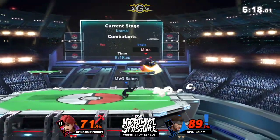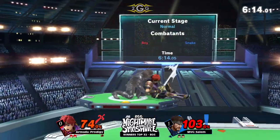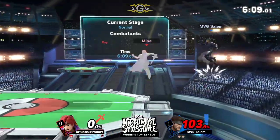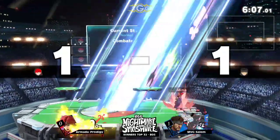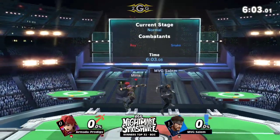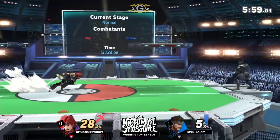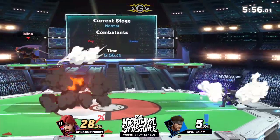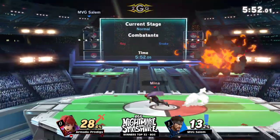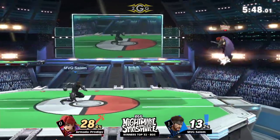Snake's gotta land. Looking for a read — it cost him. Nice read, nice down throw follow-up. Prodigy working — using Snake's arsenal against him. So we're at a one-stock game but it's already looking a lot better than the Mario. No question about that. I think the bonus mobility that Roy gets is definitely his ally here.